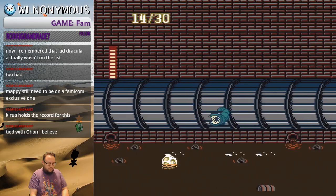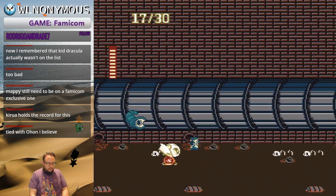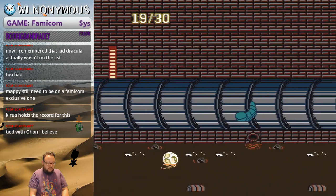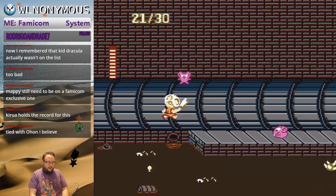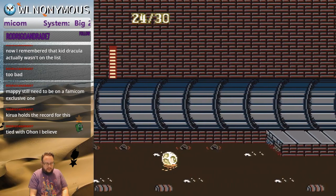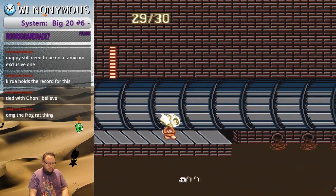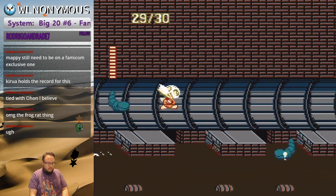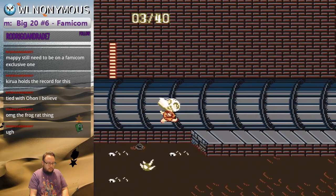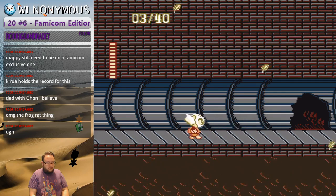This is the rat boss. There's a wind blowing towards you, and every swing you do has to land as one of the rats comes out. If you do additional swings, you'll get knocked all the way back to the left side. You'll see what I'm talking about in a minute. You just hold right this entire time.